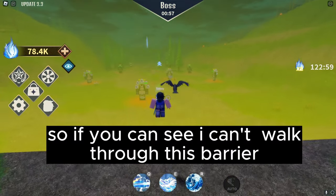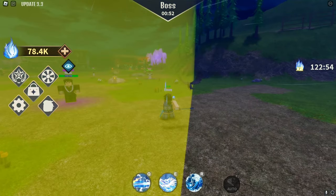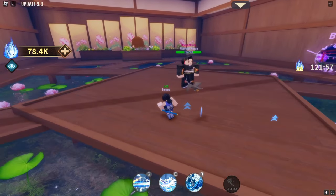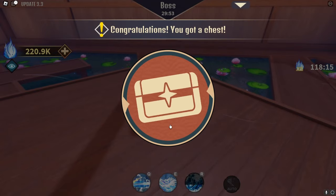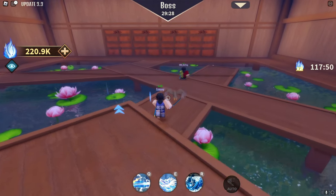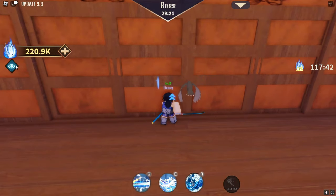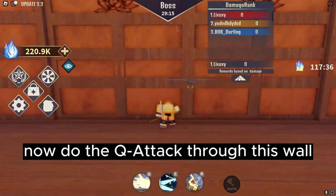As you can see, I can't walk through this barrier. Go into the boss portal. Now switch to Zenitsu. Now do the Q attack through this wall.